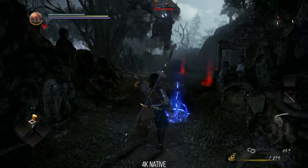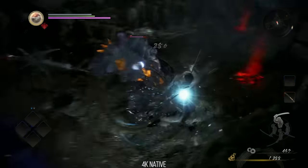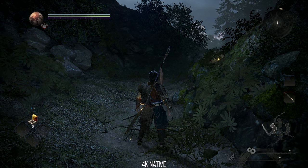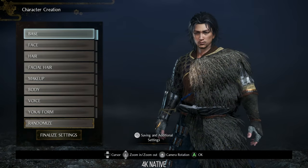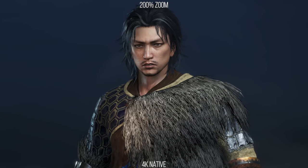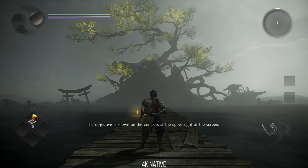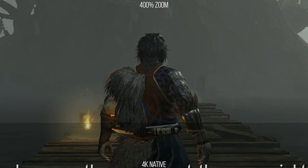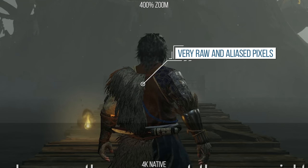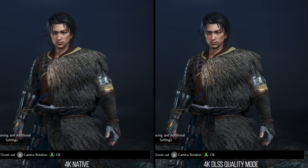With Nioh 2, the comparison this time is different, as Nioh 2 does not have TAA like all those other games we've tested so far with DLSS 2.0. The native image presentation and anti-aliasing in Nioh 2 without DLSS is very raw and very pixel sharp. There is very little post-process anti-aliasing treatment going on here. So when we compare DLSS 2.0 in this title, we're not comparing it against an image with all the problems that TAA can have. How does DLSS 2.0 compare to the real deal without blurry TAA getting in the way?